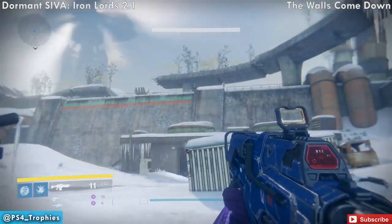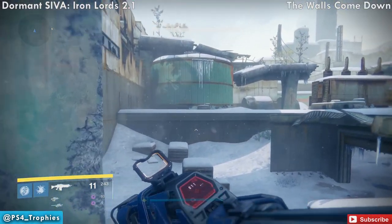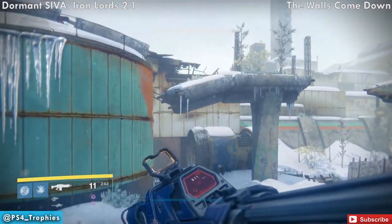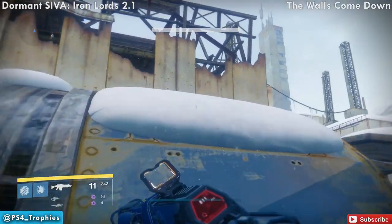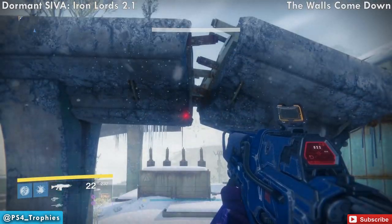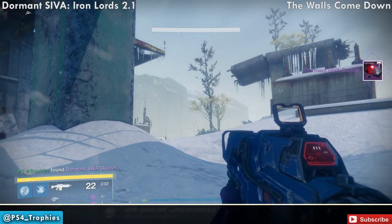There's another one close by. Where the story would take you to the left, head to the right instead. You'll see a broken bridge — an overpass — just ahead. This one is located tucked right under the bottom side of it. Jump up onto the container, and then in the middle of your jump you'll have to collect it. On PlayStation, that's the square button. You may fail a few times, but you should be able to get it.